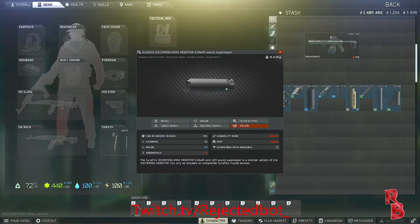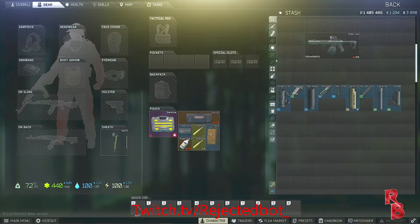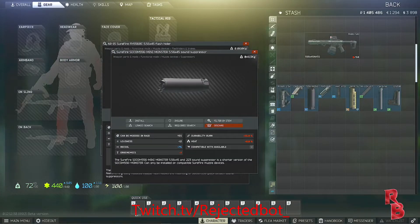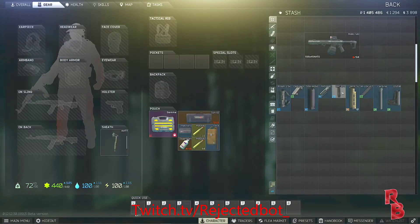You're gonna need the Mini Monster — this is Mechanic level 3 or from the market. You can only buy those. Here I have a flashlight on; this is one that I found so I've kept it. This is all from the market — any of the Surefire ones will go on to the suppressor anyway, so it's not too much of a problem.